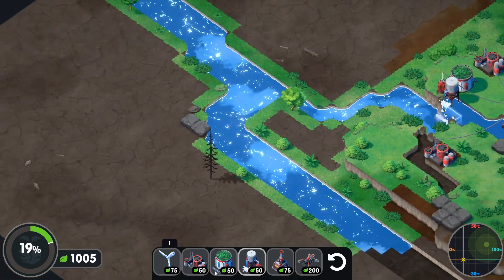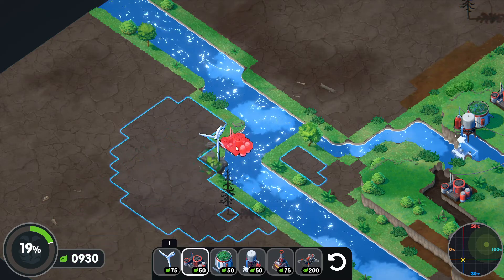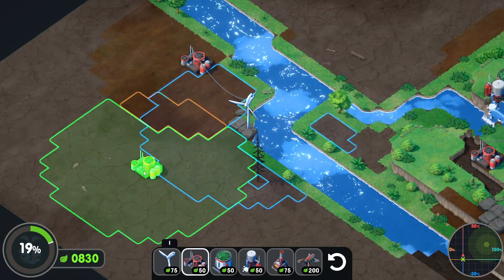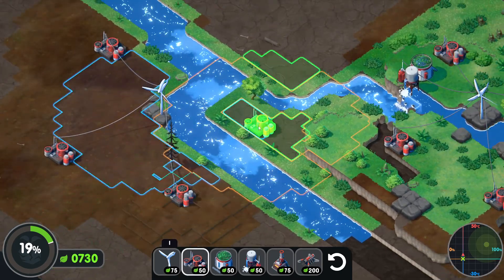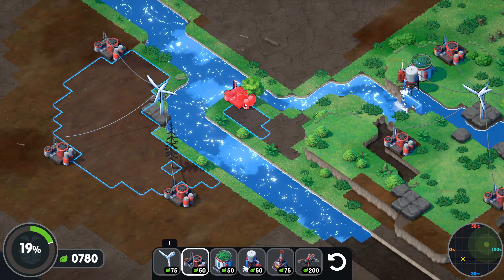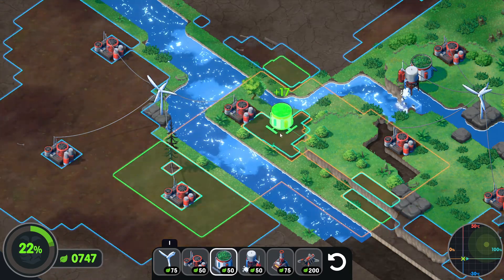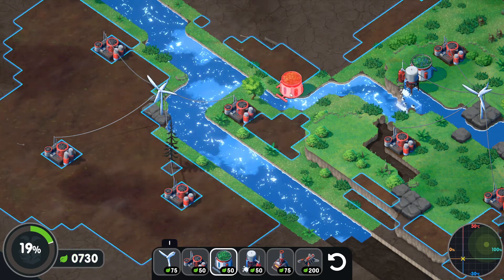This is a bit of a concern, but I think we can manage around that. We can build here — we want to build a couple of toxin scrubbers again, as far away as we kind of can, with minimal overlap. Put one down in this corner, and I do want to put one here. How can we irrigate this area? That's 28 — that's not very good.